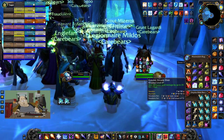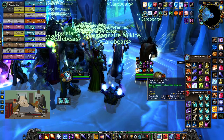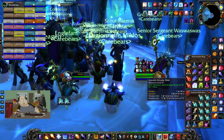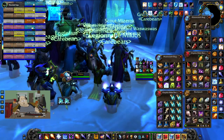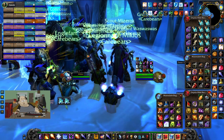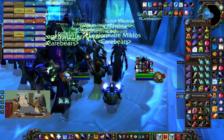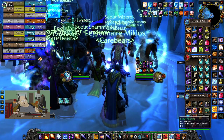Use your jujus if you have them. This is a full tryhard pull guys — use all your consumes: elixir of fortitude, mage bloods, everything. If you did enough research and know how to do this fight going in, we could literally kill it right now. It's a 60-second pull timer.